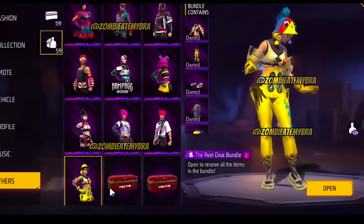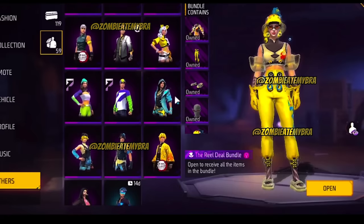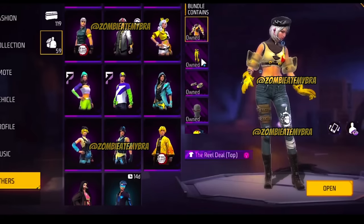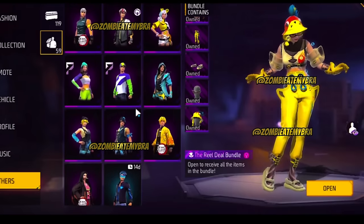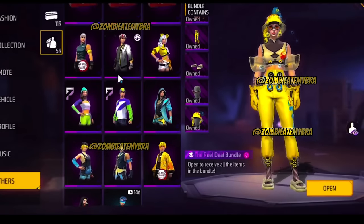Then we have the Real Deal bundle which is a Vivo version of the water ones we've been seeing — it actually looks kind of cute. I like the hat — okay so damn, we have a lot of skins coming in this update.